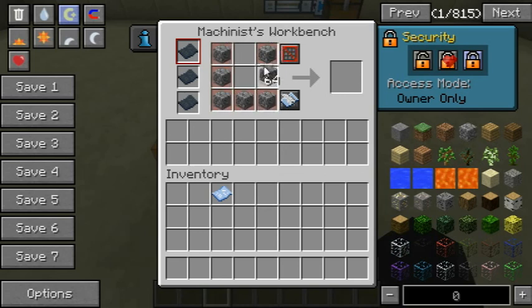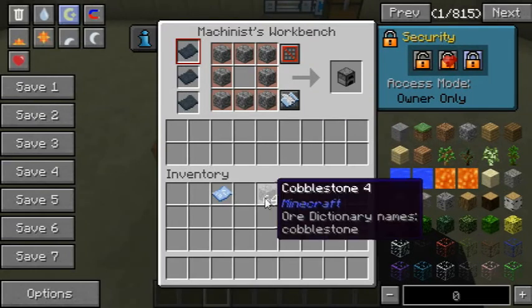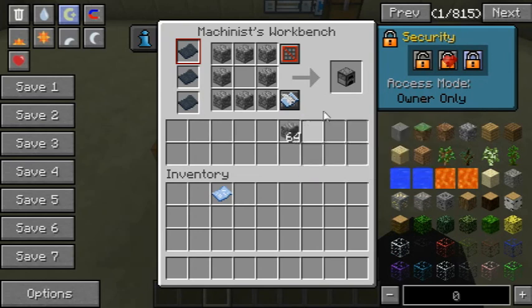Let's say I want to make a furnace. As you can see, it didn't use any of the items, and I can't make what I told it to make either. What you have to do is you actually have to put the cobblestone in the machine's own inventory. This machine can hold 19 stacks of items, so that's pretty cool. Then you can make whatever you want to.